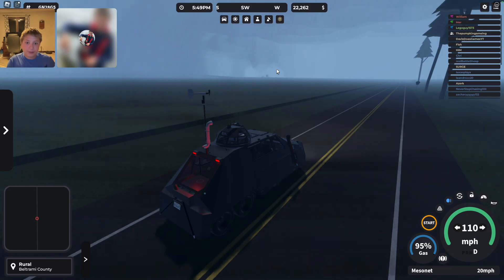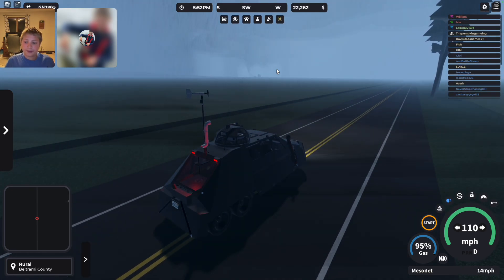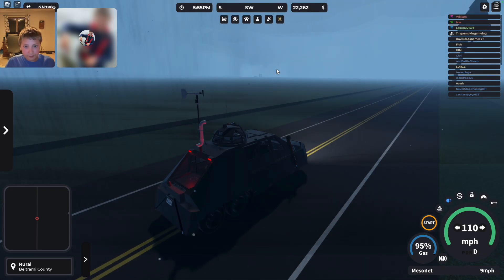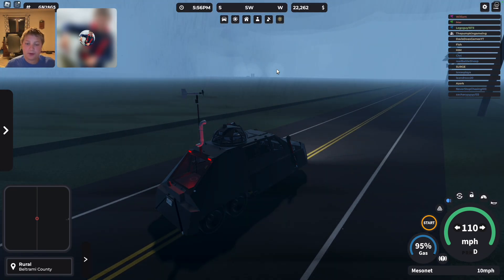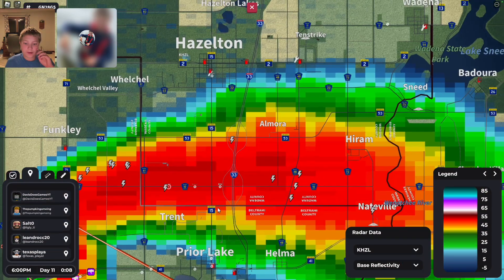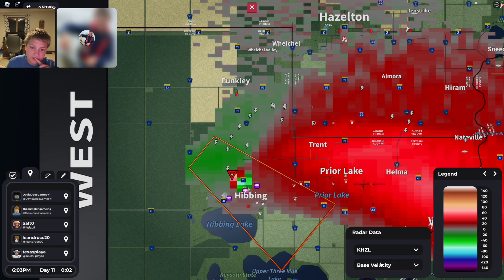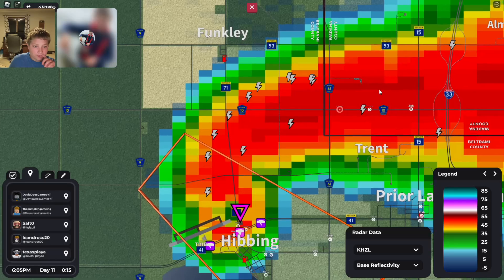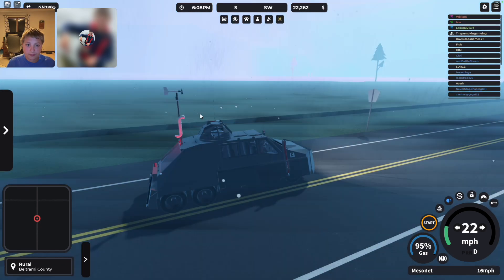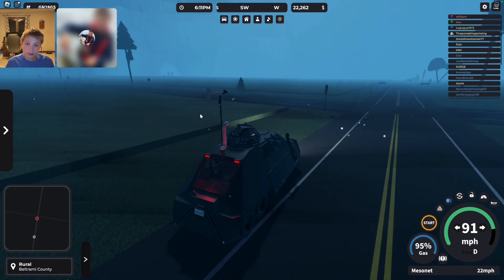It's in Hibbing. I need to head south as soon as I can if I want to intercept this. Davis, it's headed right through Hibbing — and it's about to rip through a farm too, this farm over here is not going to do well. It's gone back to the wall cloud. That debris ball and reflectivity — velocities are really strong. Wait, oh my God, purple dot! Pink TVS with purple dot on velocity. We need to go, we need to book it.